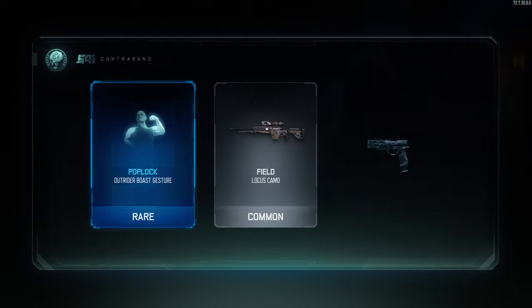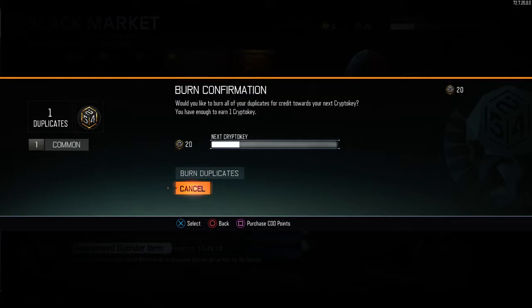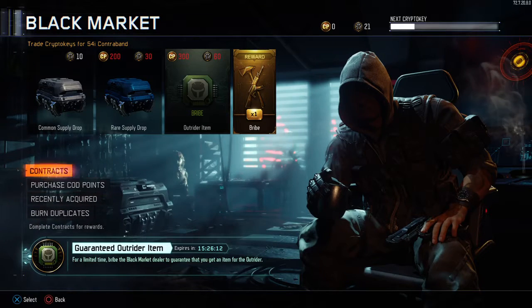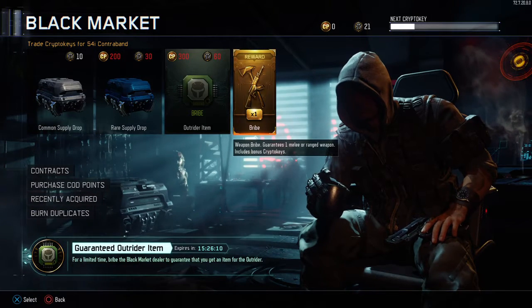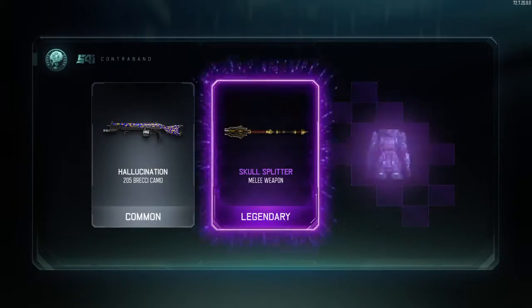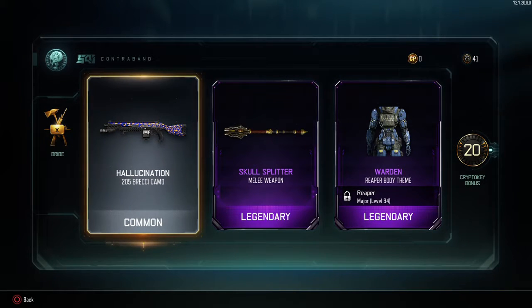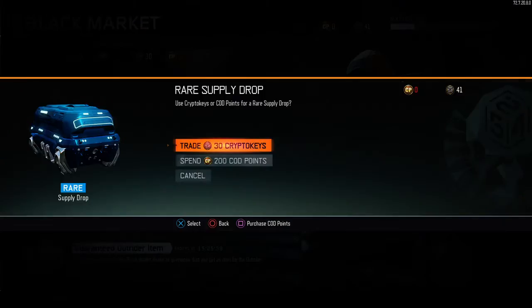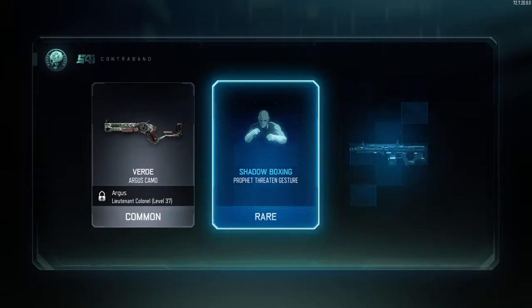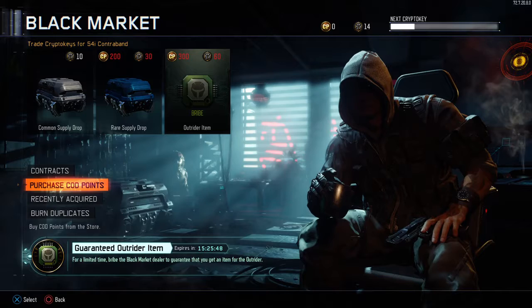Pop and lock. Good and good. Burn them. Go for the bribe — I want to see why it is as bad as you do. I need to get the weapon. Which weapon are we going to get? We got the skull splitter. Rare supply drop again. Let's go. Got a boxing. Got that one. Burn them.